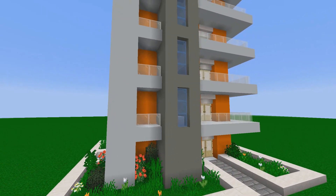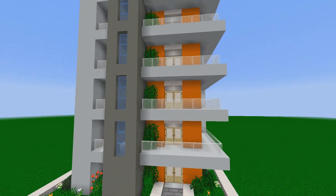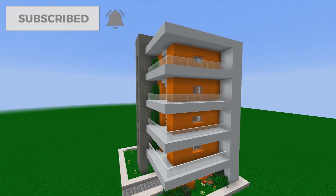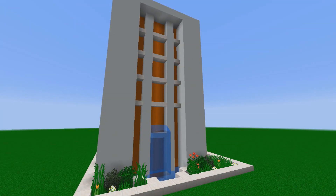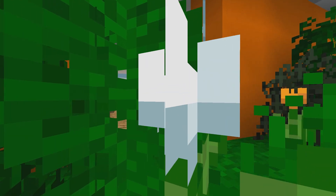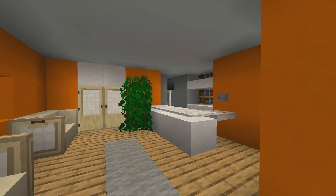Hello everyone, welcome back to a Minecraft tutorial on how to build a skyscraper or apartment building. This build features 5 floors, 4 of them with 360-degree view balconies. There is also an awesome water feature, and on the inside a cosy reception room and 4 awesome apartments for you to live in.